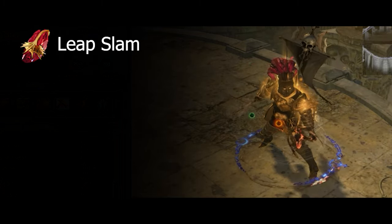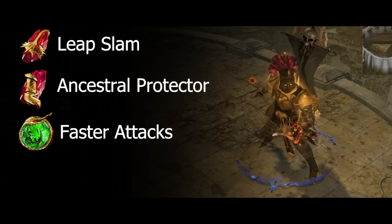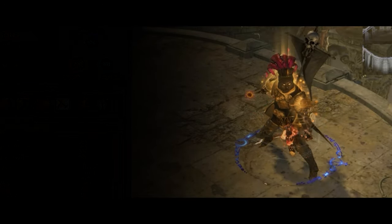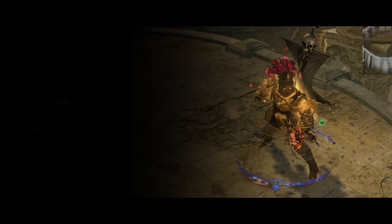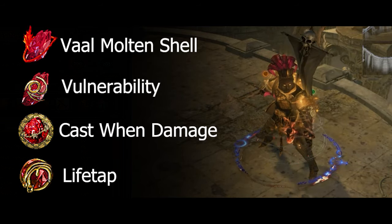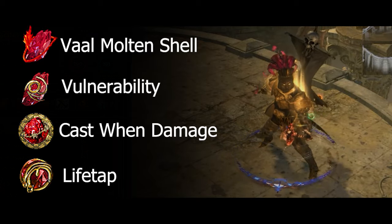In our helmet, we have Leap Slam and Ancestral Protector linked to Faster Attacks, granting faster maneuverability and more attack speed. Blood and Sand provides us with the Blood and Sand stances. In our gloves, we have our Cast When Damage Taken setup: Vaal Molten Shell and Vulnerability linked to Cast When Damage Taken and Life Tap support — they're automatically cast when we take enough damage and cost life instead of mana.